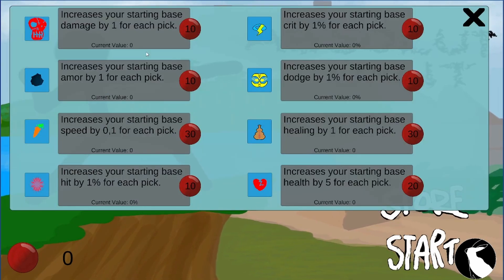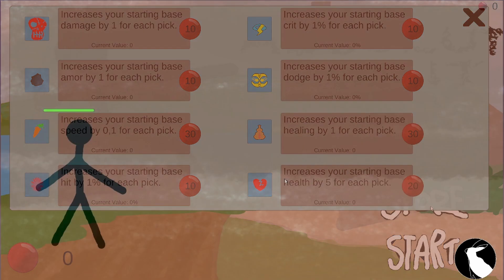New for this patch is the store system, where you can buy passive increases for Blood Coins that will be saved and follow you in-game.